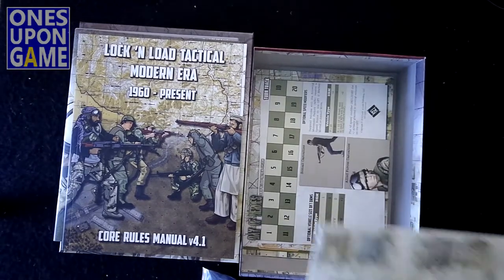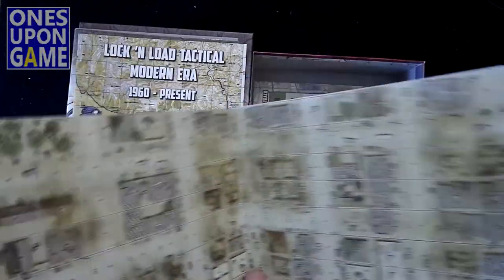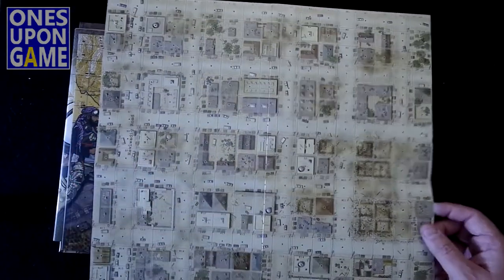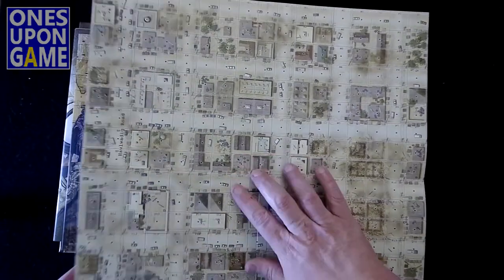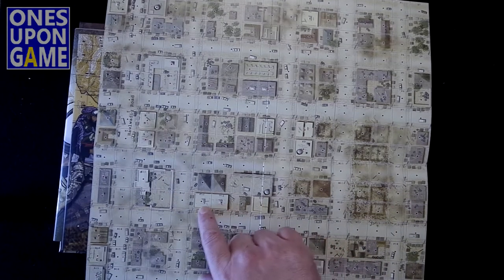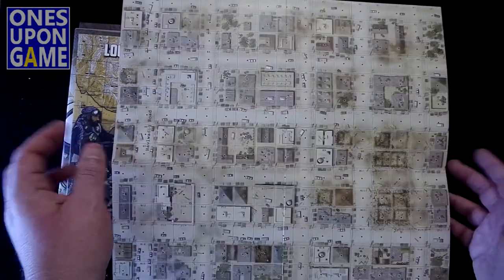In this case we have a single map, whereas the other games tend to have geomorphic maps. This includes a single map of the region, and it's single-sided. It is densely, densely urban — very, very urban map, laid out in blocks, laid out in a grid fashion. Good artwork, as always. You've got buildings that are two-story with a red marker for single-story, so it's going to affect your line of sight. Very cool. Nice square map, pretty flat, good card stock, nice and thick.